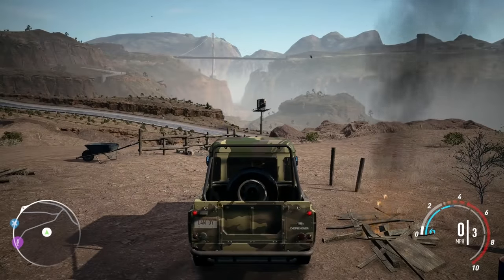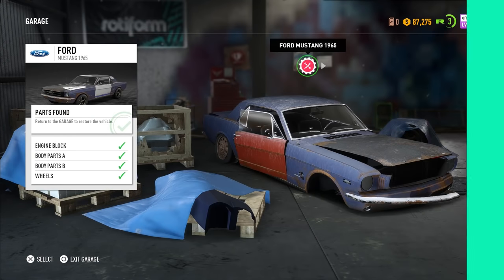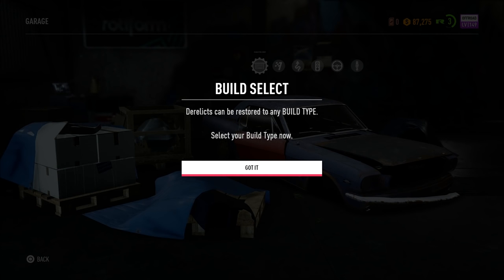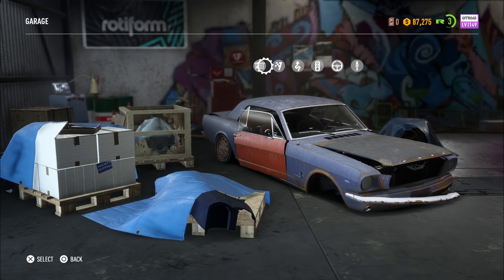That'd be all we need to rebuild the '65 Mustang. What kind of build do you want for this one? The race build? With a drift build, you'll have no trouble throwing the back end out. A drag build is all about straight-line speed. A runner build is ideal for urban environments. The off-road setup will give you the grip and shocks you need to survive bouncing around off the beaten path.